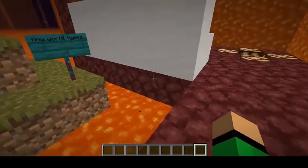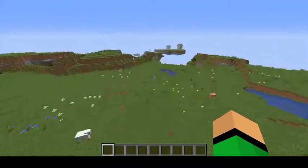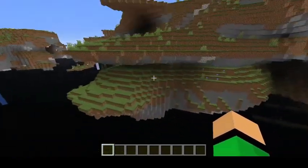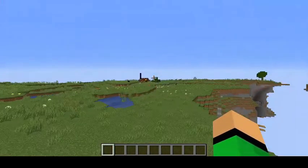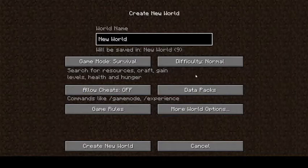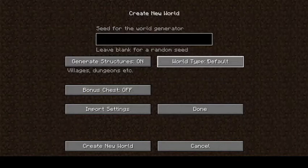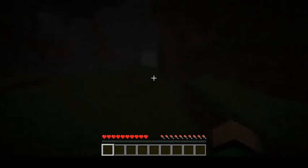There are two new world types: Floating Islands and Caves. The floating islands world type is based like the end dimension but it's all overworld — stone and stuff, regular structures spawn around, and it's almost like a skyblock. These two new world types are under world options — they're the old buffet world but now their own thing. The caves world type is like the nether, except there's water instead of lava, and stone and everything is grassy.